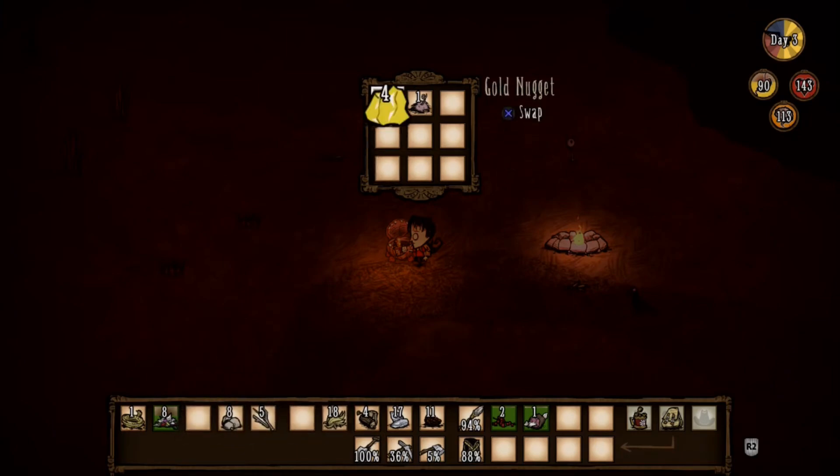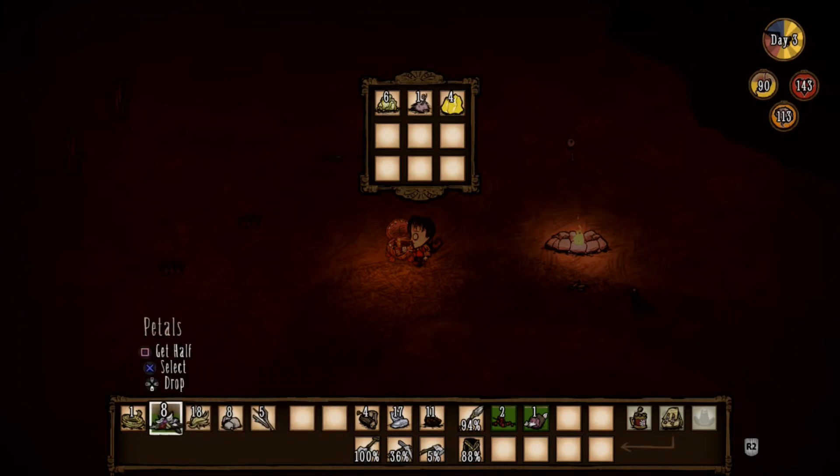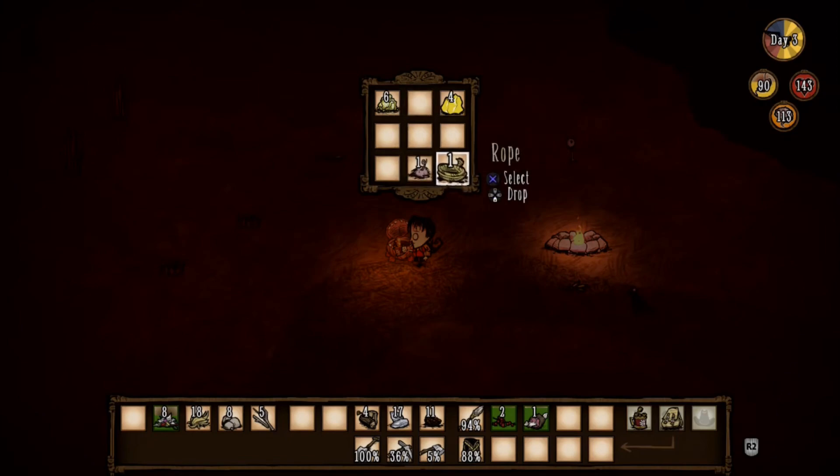Alright, so we gotta try to make this alchemy engine tomorrow - that is our goal, and we're sticking to it. Got our one rope for the football helmet, so this is the football helmet stuff. That is our football helmet.